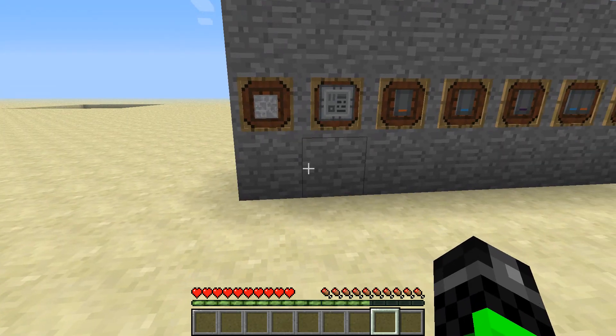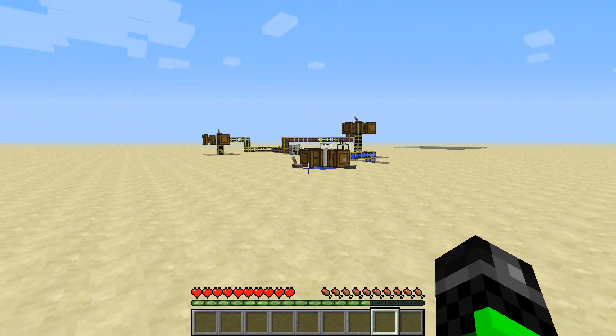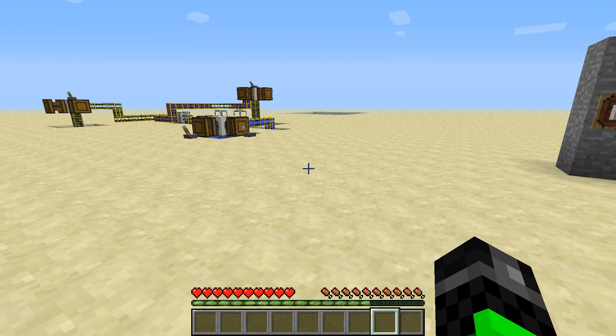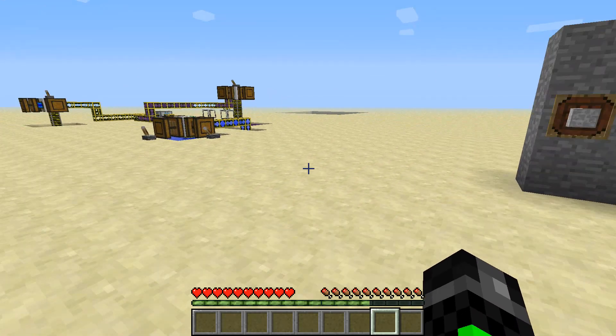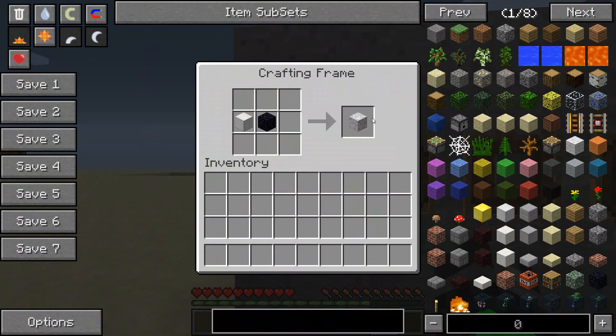This mod adds a new block which allows you to take the area around the block and basically put it in the block, for easy transportation. To start off, what you'll need is to make nanite proof iron, which is made with obsidian and a block of iron.